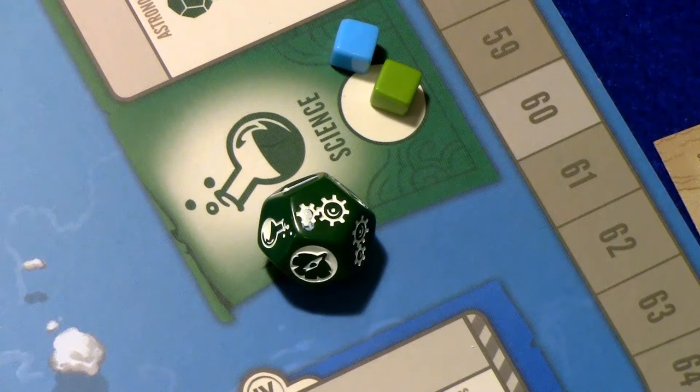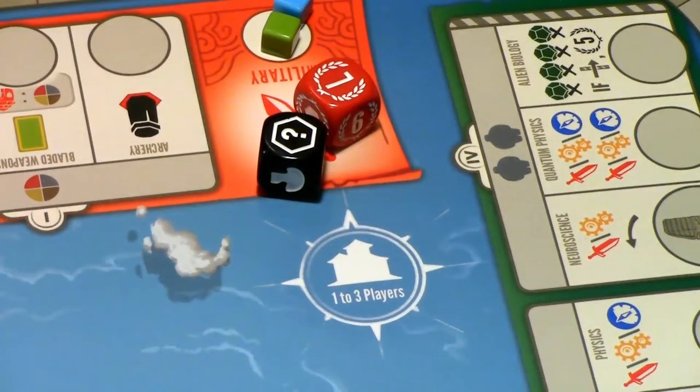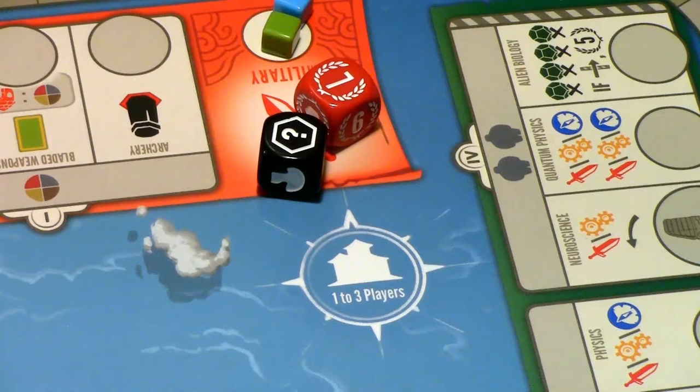There's a 12-sided die for science that's going to be rolled pretty frequently when going up the science track. It shows how science influences other parts of our culture — scientific development can help us in technology, exploration, and military. It's the thematic thing, but it's going to help us move up other tracks at low to no cost. There are also conquest dice — these indicate there are spoils when you have wars. You roll these when you conquer something and they give you a choice of benefit: either some points or some kind of resource.